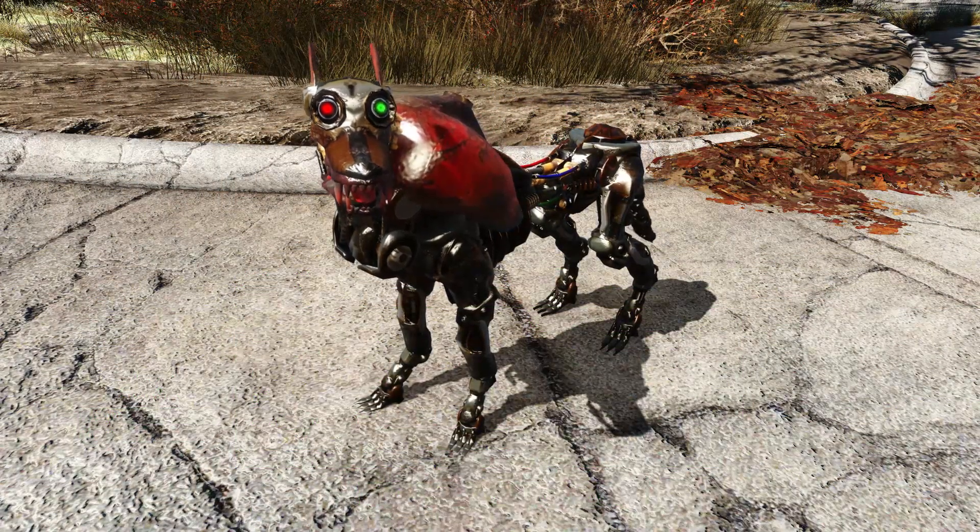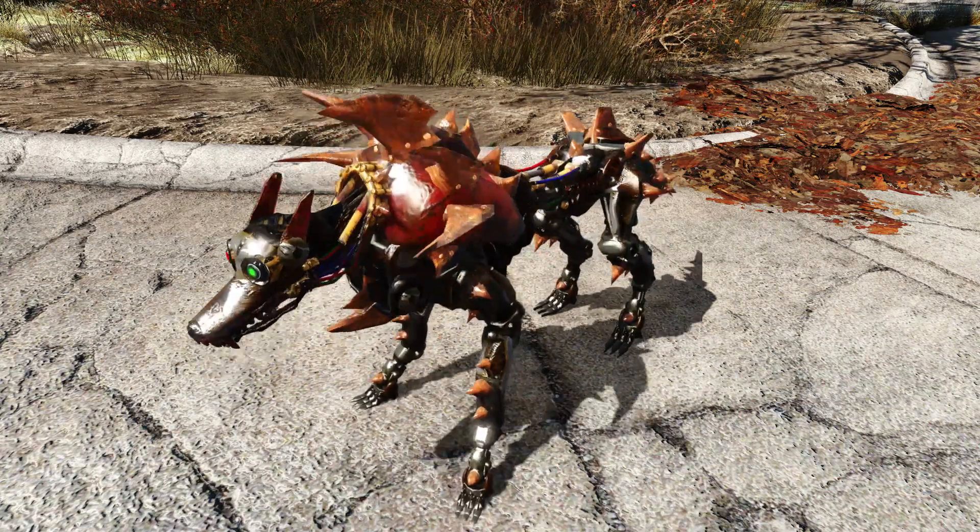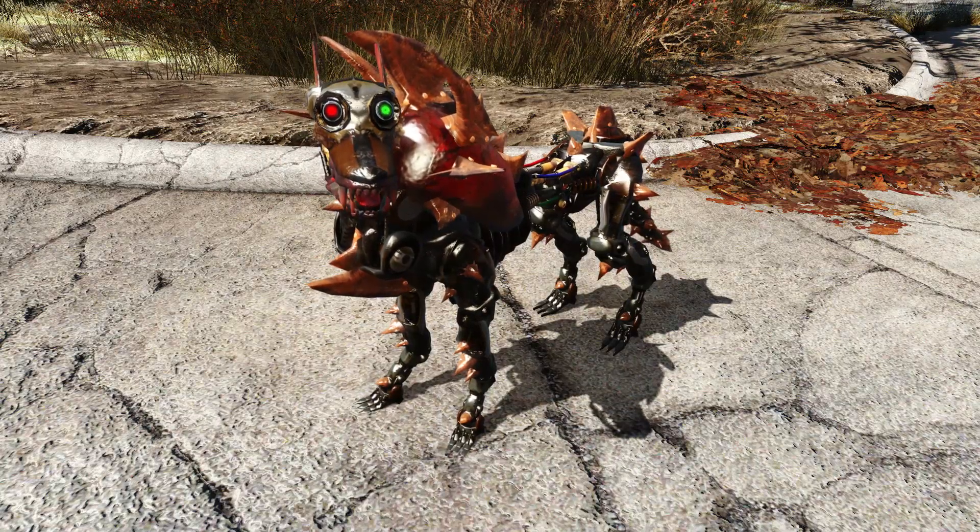The first armor is the basic model, which turns Dogmeat into half dog, half motorcycle. I actually think this is the most lore-friendly armor out of the bunch, because it looks like he was actually pieced together from scrap.